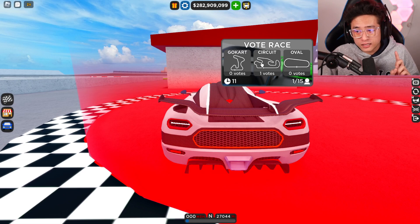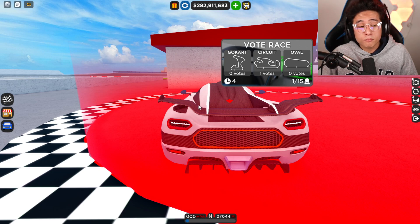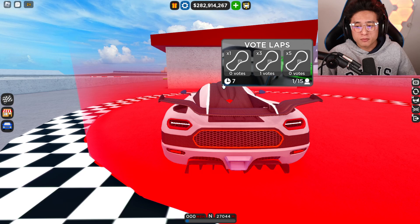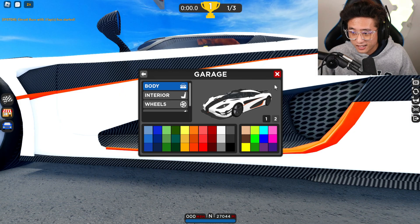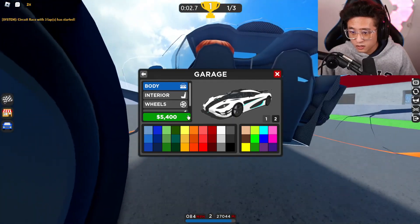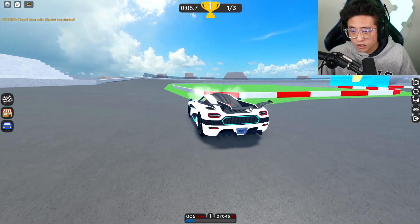Remember the stock drag time was 11.5 to 11.7 seconds. Now we're going to the circuit race to see what our best lap time is. Let's change the color too - make it a little brighter. That looks a lot nicer, and we can do a secondary color as well. Oh gosh, we just crashed on our brand new Koenigsegg!